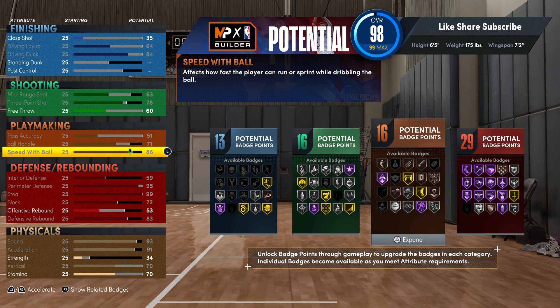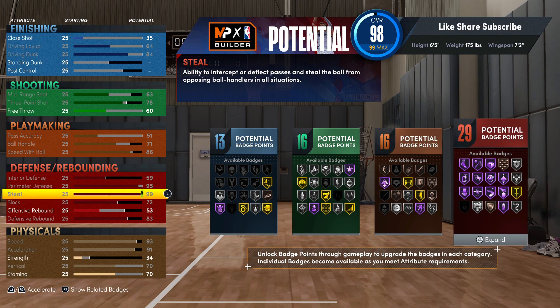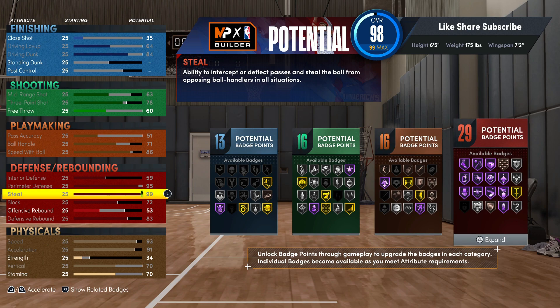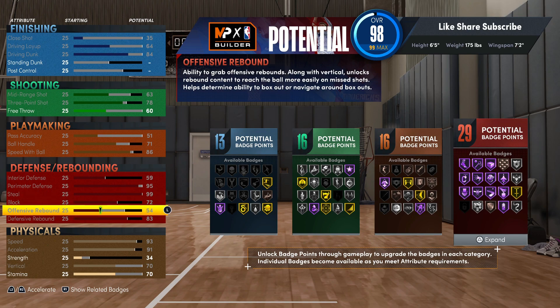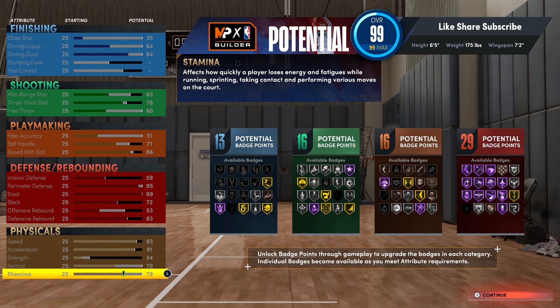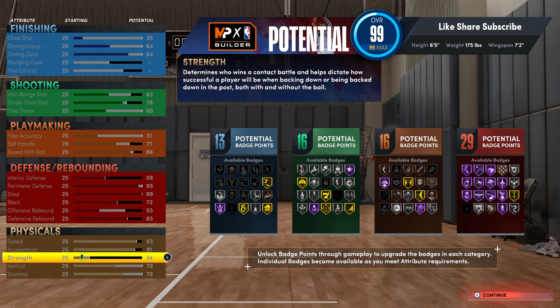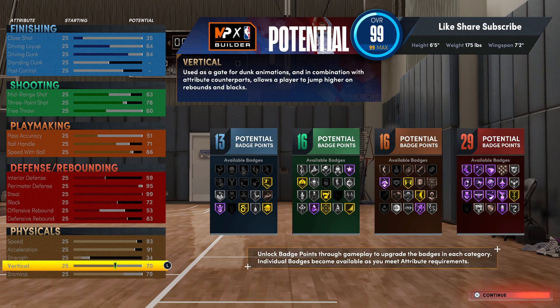If you do get the ball, you want your speed with ball to be at something decent. As for pass accuracy, as long as you got Bullet Passer the difference between a 50 and a 70 pass accuracy is not big at all. If you're throwing on Gold Bullet Passer you're good. We got interior defense added and we're gonna put these points on stamina. So you got 13, 16, 16, and 29 badges on a lockdown build — your defense is impeccable.